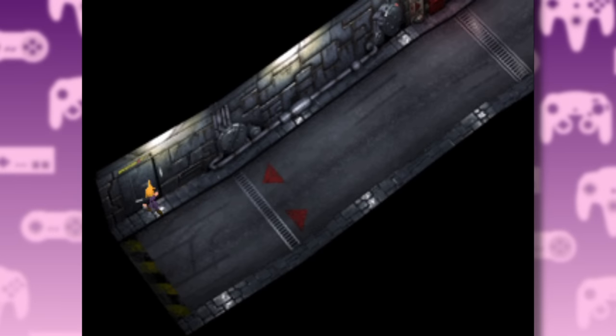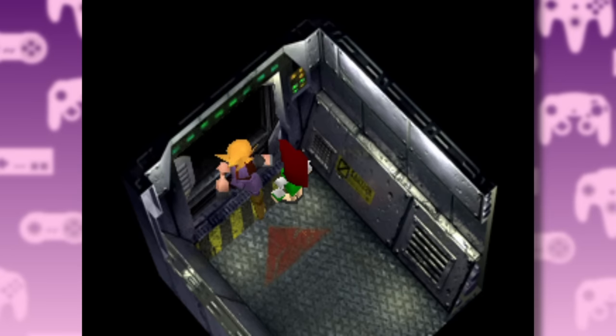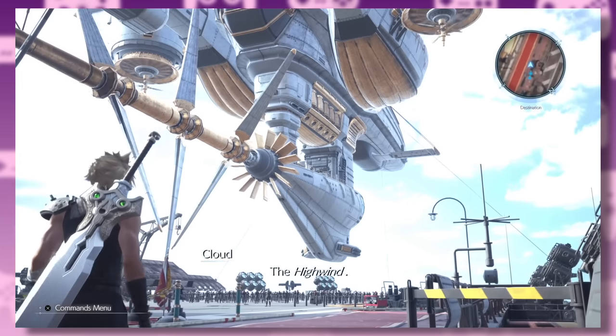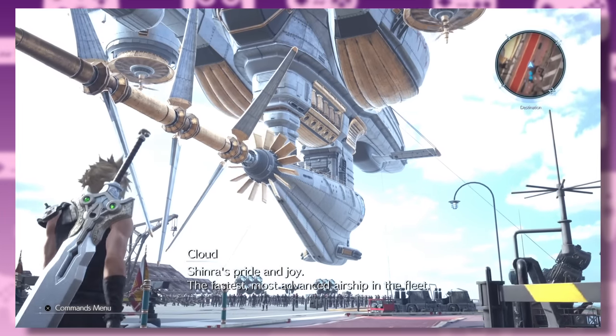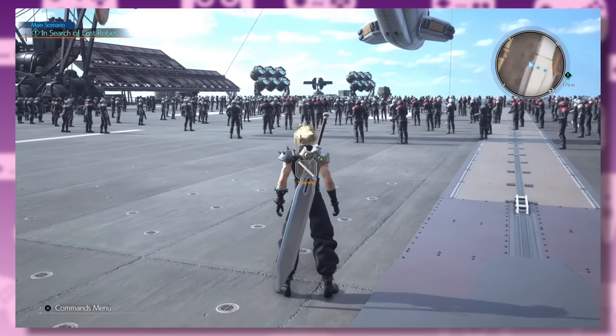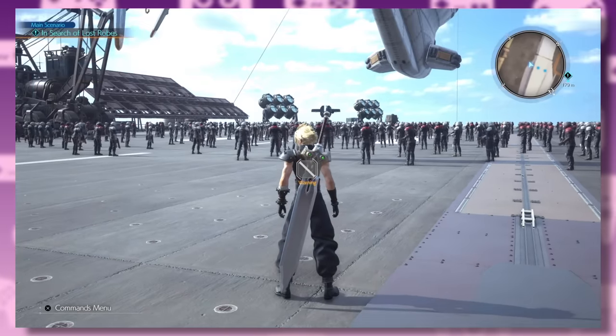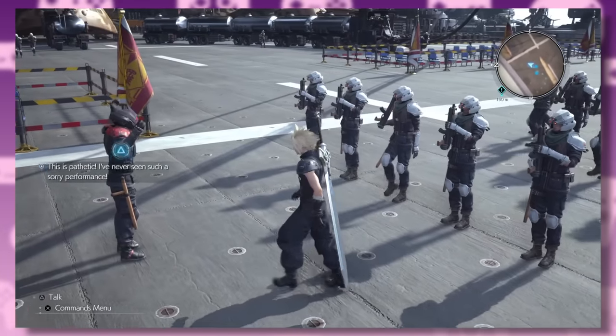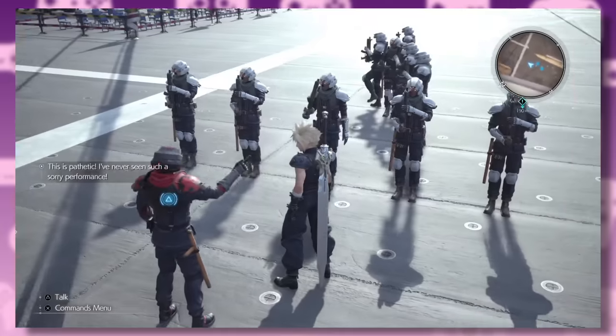In addition to the usual shops, you get the soldier barracks where you can find a few kittens in the corner, and a bar where you see the Turks drinking their troubles away. There's also a whole other section of Junon in the original game that takes place on the second disc, so we're not covering it here. The remake's version of Junon also has a big landing area, but just like all the other locations in this game, it's filled with NPCs — in this case, soldiers getting ready for the parade.